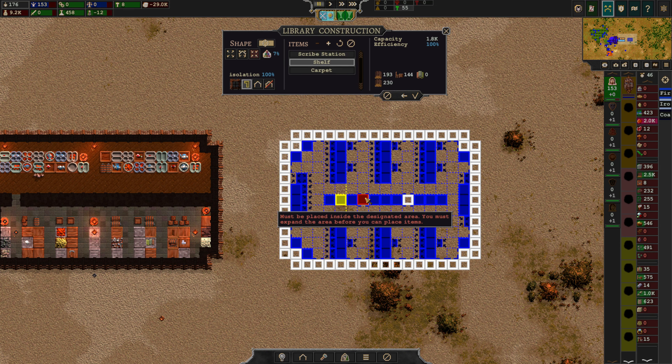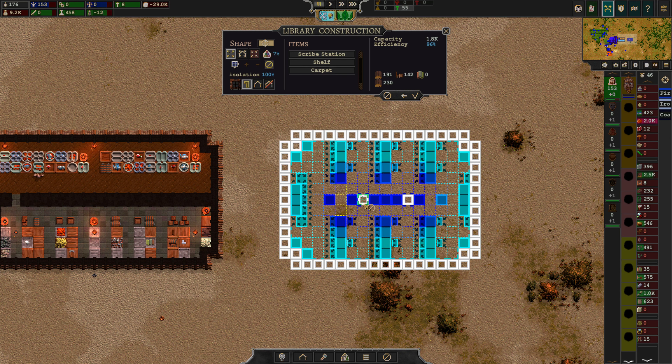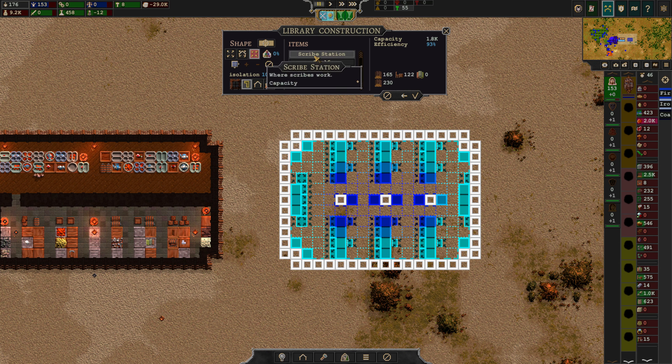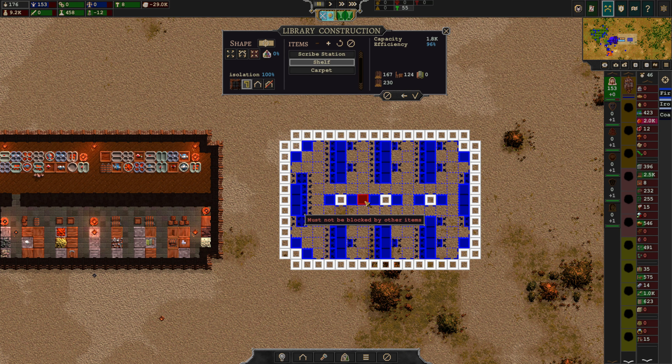So basically only you. Well, if we did that and that — and instead do that and that. Now we're going to need to have three here. Down to 83. Shelves here, here, here. Come on — is there one more place we can squeeze one in here? There we go — 100%. Let's also put an entryway here.